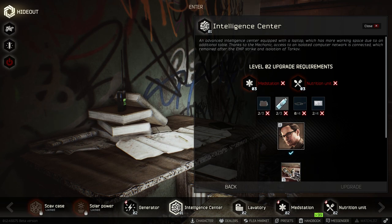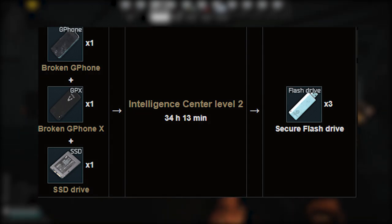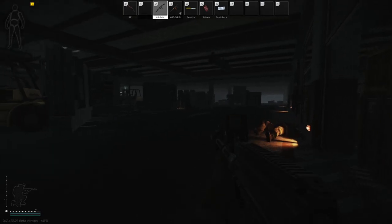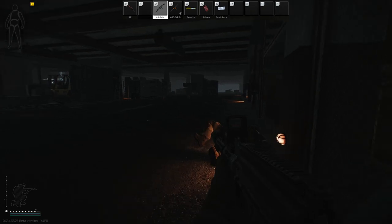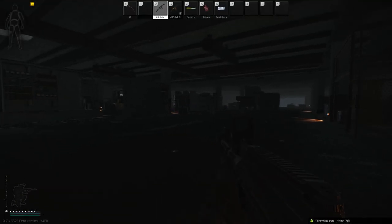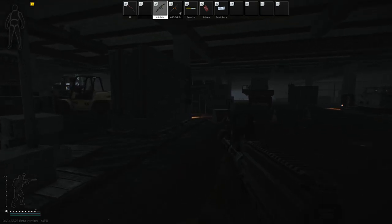Additionally, the Intelligence Center within the hideout requires three flash drives in order to be upgraded to level 2. After upgrading to level 2, the Intelligence Center allows you to craft three flash drives for the price of one G Phone, one G Phone X, and one SSD. Even though it takes 34 hours to craft, it could potentially be worth 300,000 rubles near the beginning of the wipe. However, as the wipe ages, expect a more feasible return of 150,000 rubles in revenue. This could potentially make the craft unprofitable.